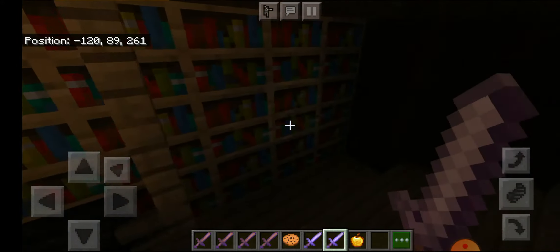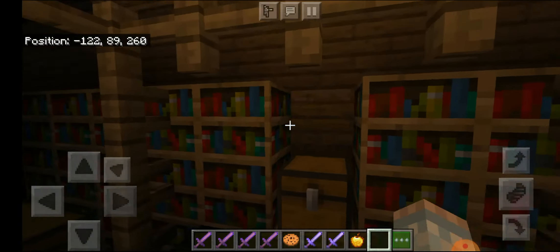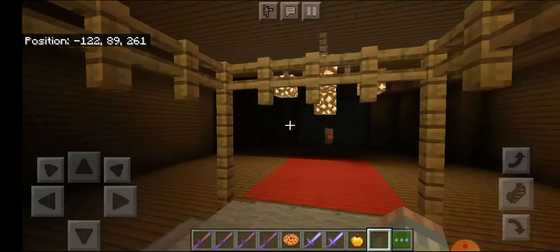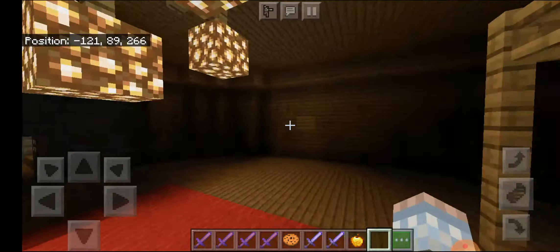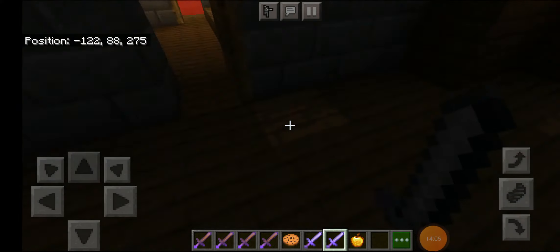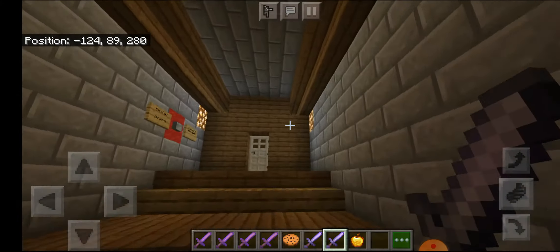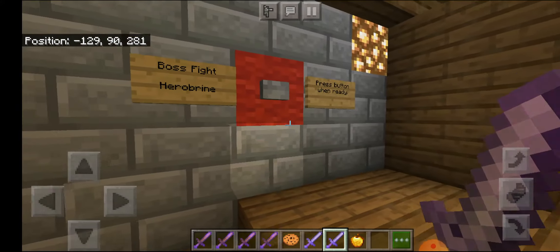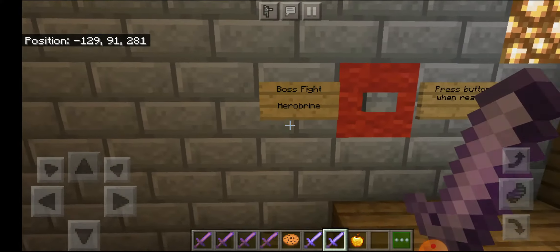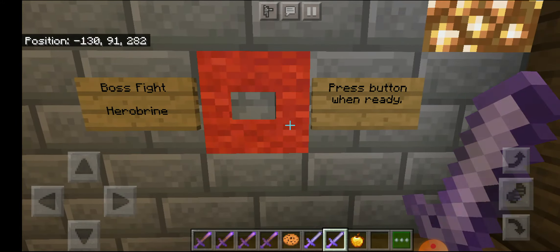I cannot open the chest - I'm going to destroy the bookshelf over here. Nothing is in the chest - well, sadly nothing. Boss fight Herobrine! I can literally fight against him - boss fight Herobrine, press button when ready.